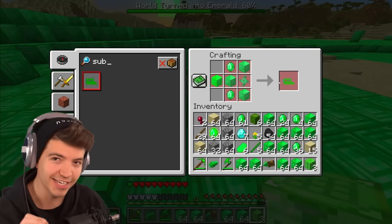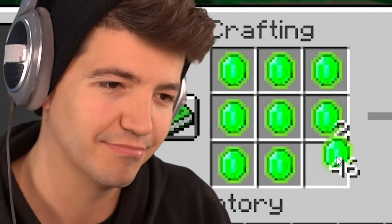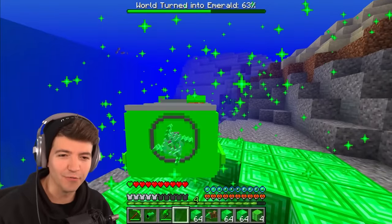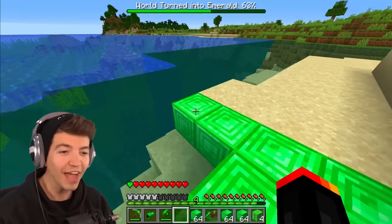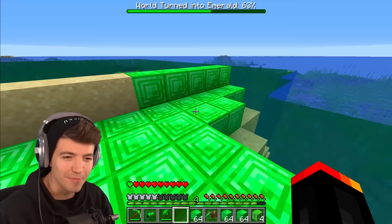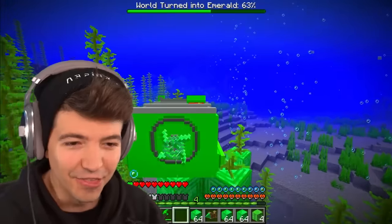There is an emerald submarine — we just need a propeller and an energy emerald block. How does this work? Emerald particle effects! Am I separating the water — am I Moses from the Bible parting the seas? Look — that is regular water and this is emerald water from the submarine. The kelp we're driving through is turning into emerald blocks.